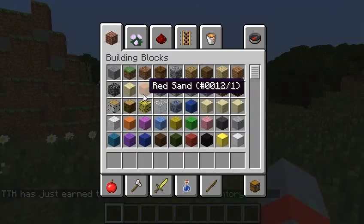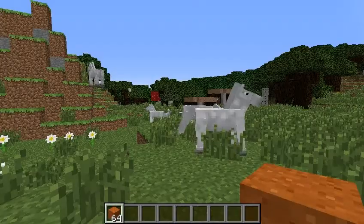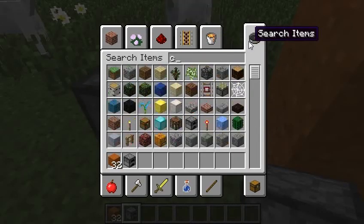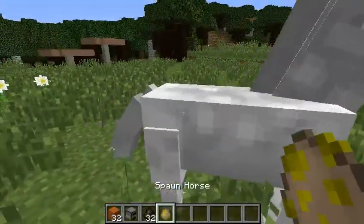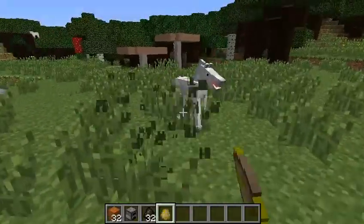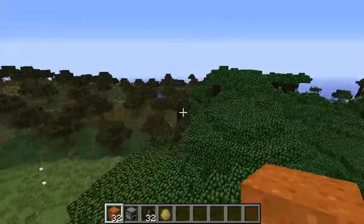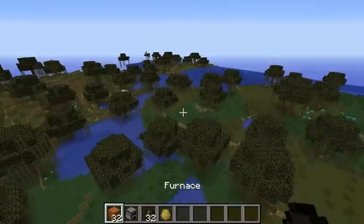So there's that block added — red sand — which is technically the same block except with a different damage value. Let's see if smelting it gives something different. Nope, nothing special. It's just red sand, and I think it's only found in mesa biomes. That makes sense because mesa biomes are full of reddish stuff.